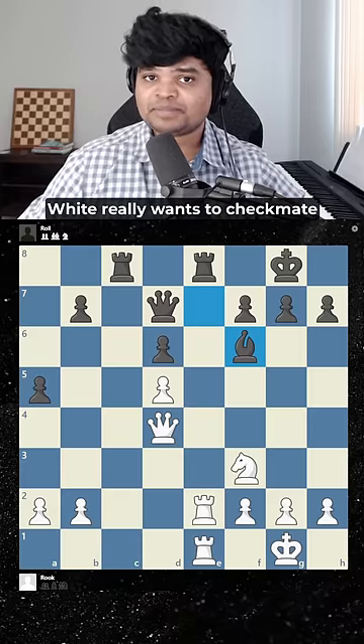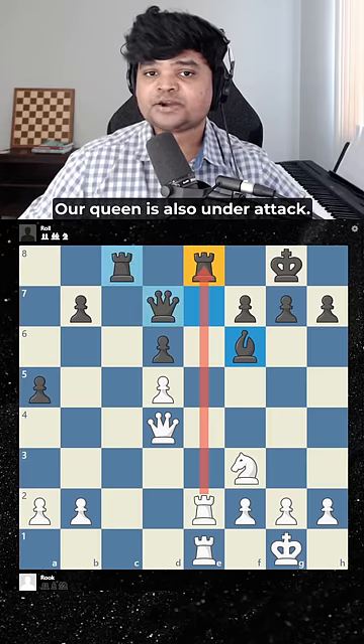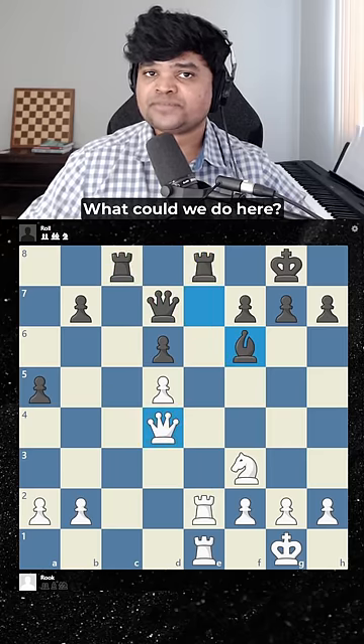In this position, white really wants to checkmate black on the back rank. But there are two pieces guarding it, and our queen is also under attack. What can we do here?